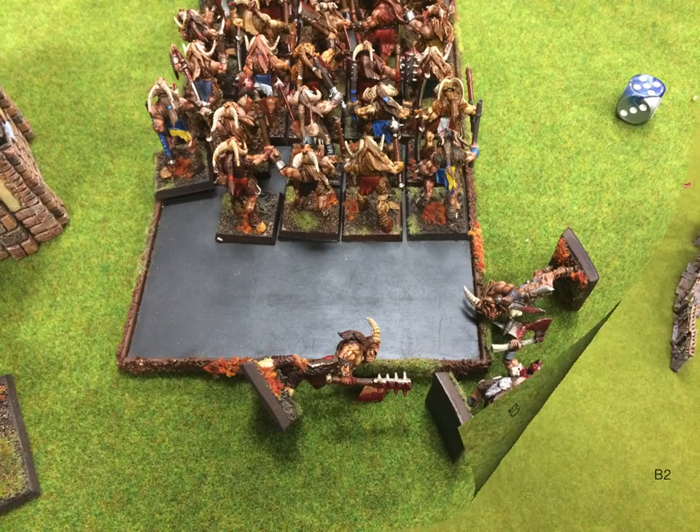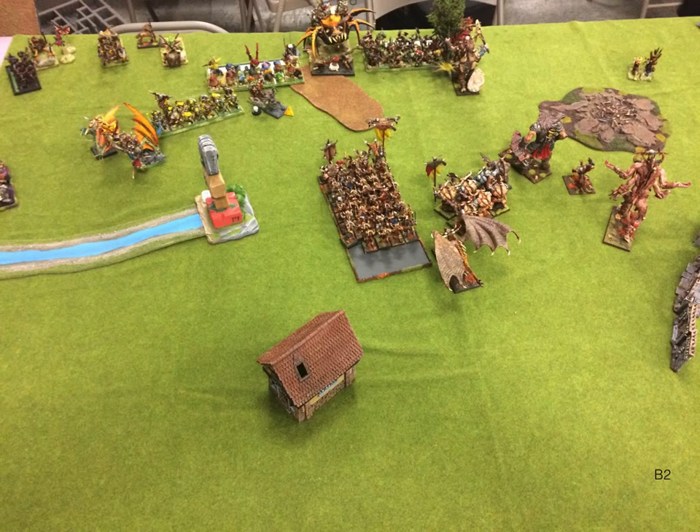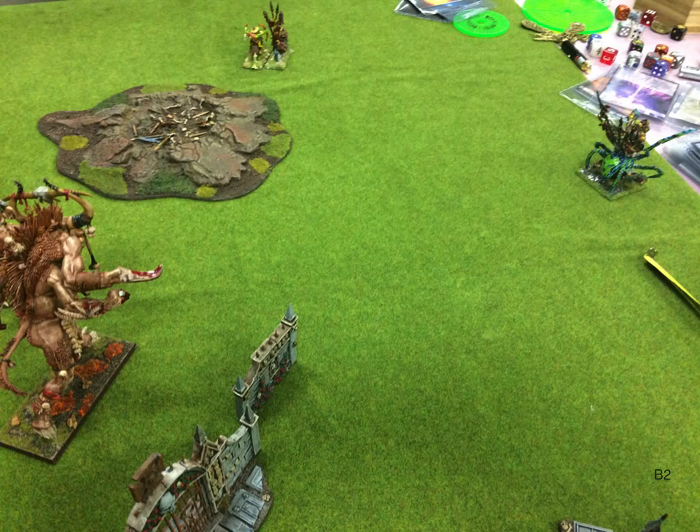We go to Beast Herd's turn two, and a lot of funny things happened here — funny as in good and bad both ways. The Gore-Tax charges Koopa, and he fails his terror test and runs. That was perfect for me as far as I'm concerned — it keeps the Gore-Tax kind of away from the main action, which I don't love, but I kind of like Koopa being just far away from everything. I think I redirect and charge his Fast Cav, and they either fail their terror test or elect to flee. Either way, it looks like that.